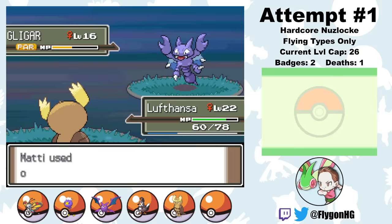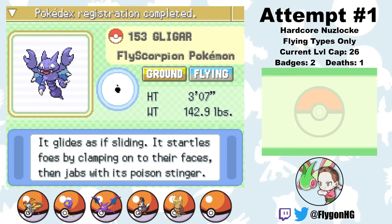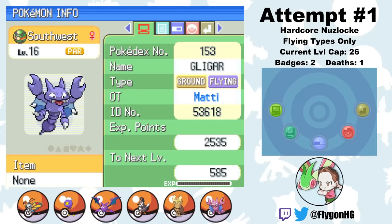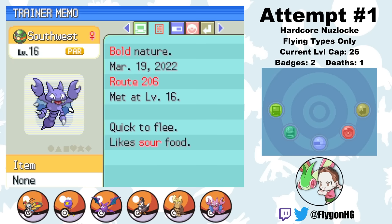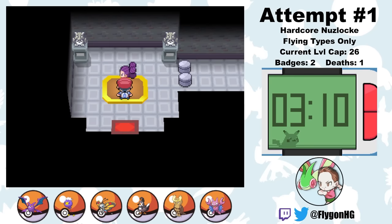I'm also about to get another nice addition in the form of a Gligar from Route 206, who I name Southwest. Although not quite as good as in romhacks where she gets Poison Heal, Gligar is still an incredibly amazing Pokemon due to her defensive bulk and typing. Southwest will obviously be replacing United, who gets mercilessly dumped in the box. I hope it's cold in there, buddy. Maybe if you hustle a bit you can warm yourself up.